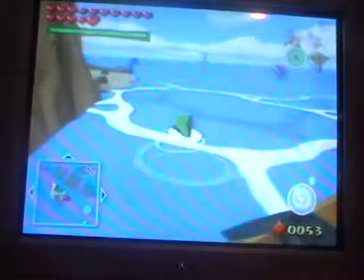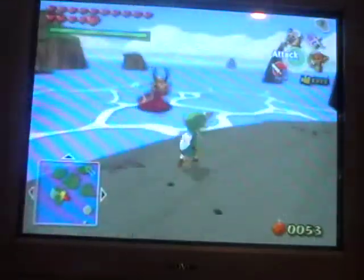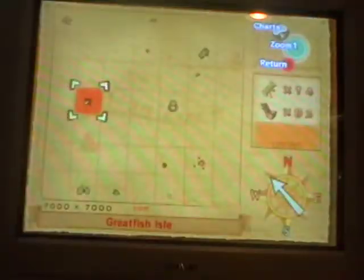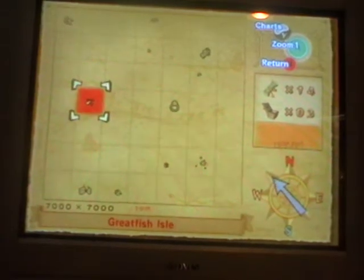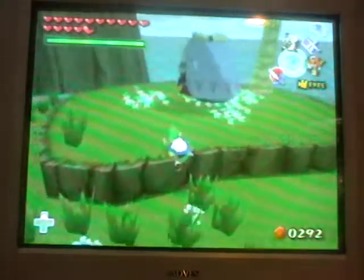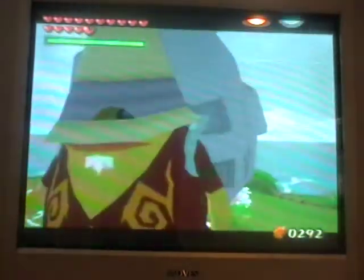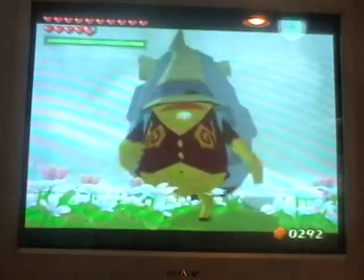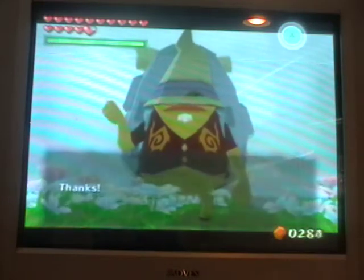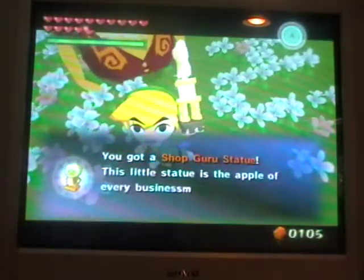When is this trading game over? Geez. Cutting to where we need to go next. Okay, here we are back at Mother and Child Isle — let's give this statue. Postman statue — you have to pay 200 rupees, so make sure you have a little bit more than 200 rupees. And we got the shop guru statue. Wonderful.